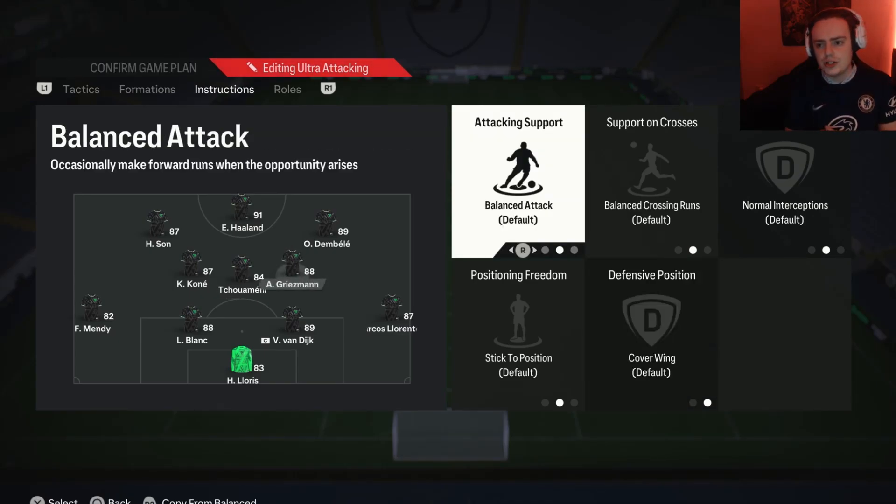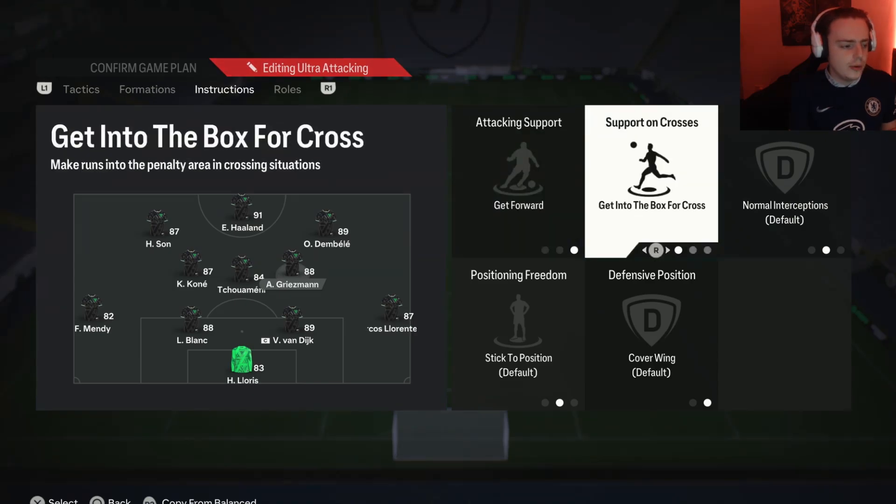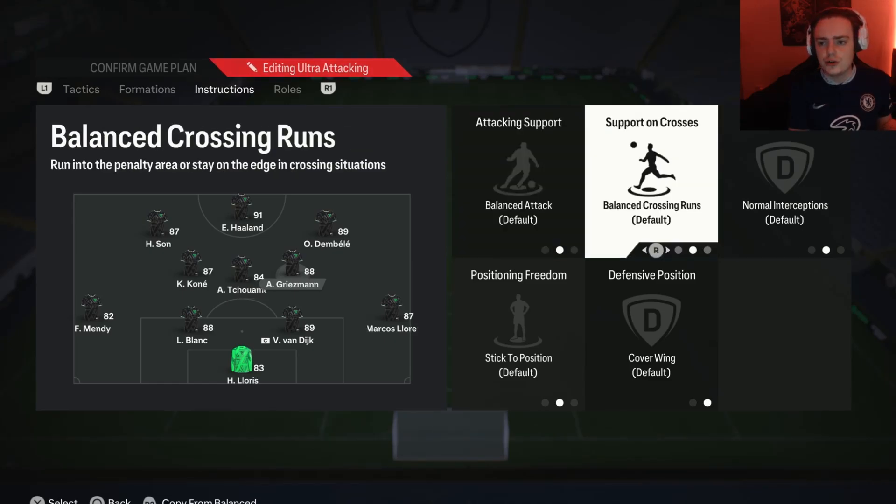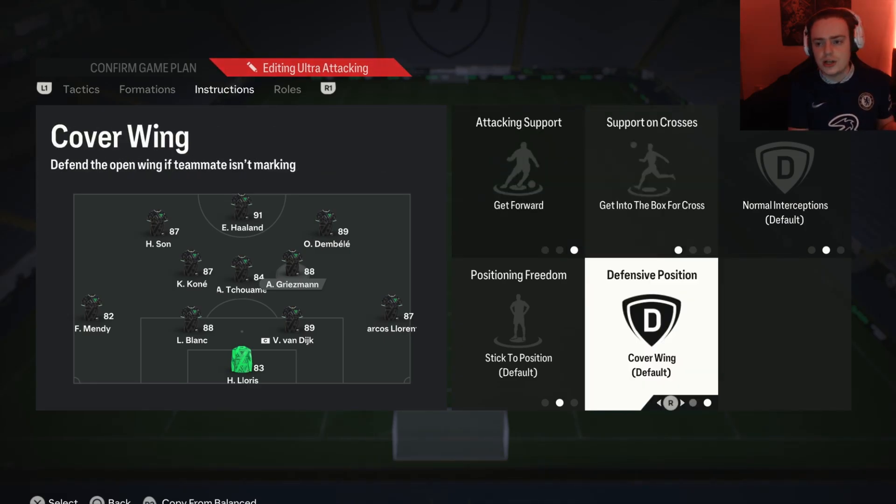Moving on to the right center mid — because this team defends in a 4-4-2 shape, you don't actually have to use a defensive-minded player here. You can use an attacker, because when we don't have the ball this player defends as a right midfielder, so defensive stats aren't that important. Somebody perfect in this role is somebody like Griezmann — someone with a high work rate who attacks and defends. You can put them on get forward and get into the box for cross, but balanced works fine too. Don't forget the cover wing instruction, which is very important.